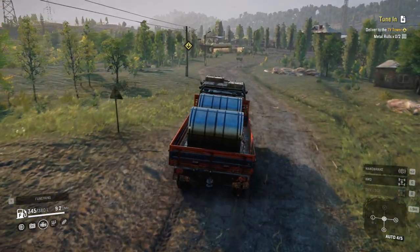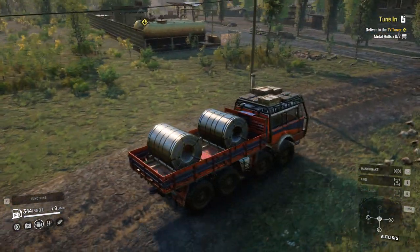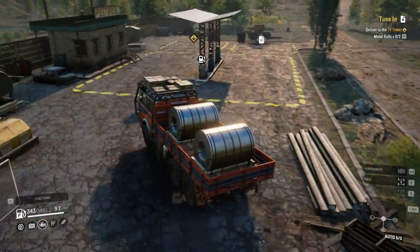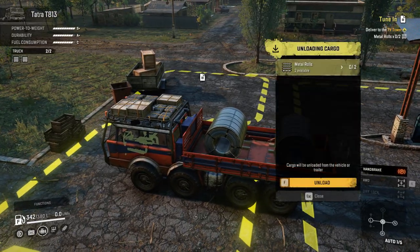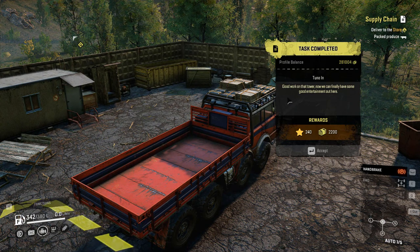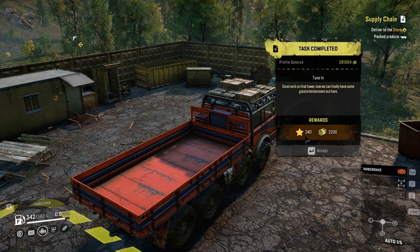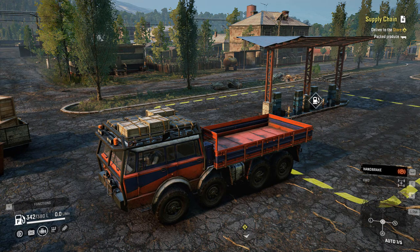This is a simple, easy delivery. The machine here shows the cargo is all going to the man — one, two. And that's how the 'Tune In' task is complete — it says 'Good Work.' Now the TV tower is active and we have some good entertainment out here. 244 experience and 2200 for the world. That's how you complete 'Tune In.' Thank you guys for watching — please like, share, comment and subscribe. I post new videos every day, thank you so much, see you in the next one.